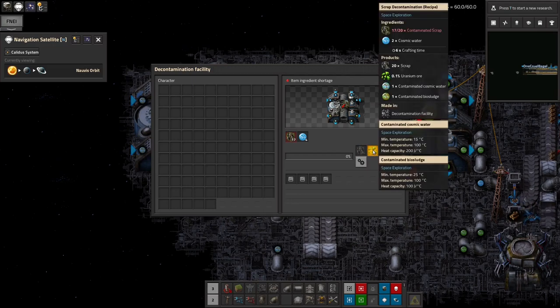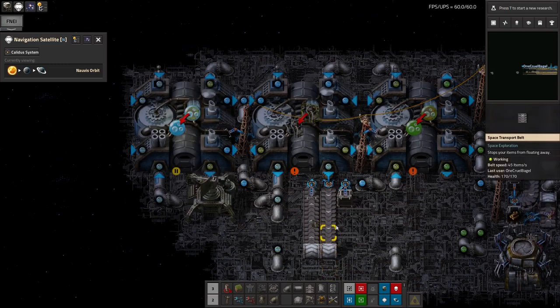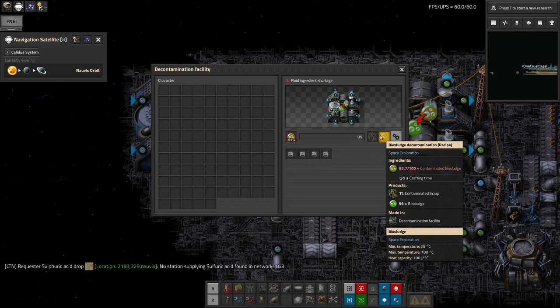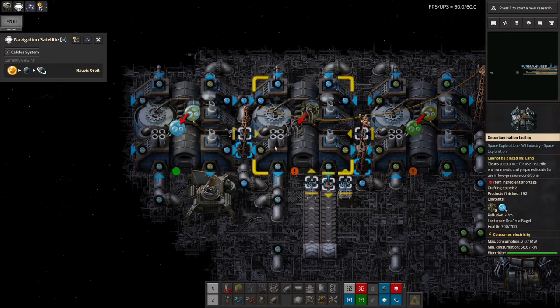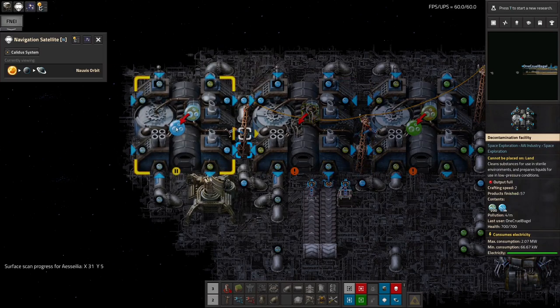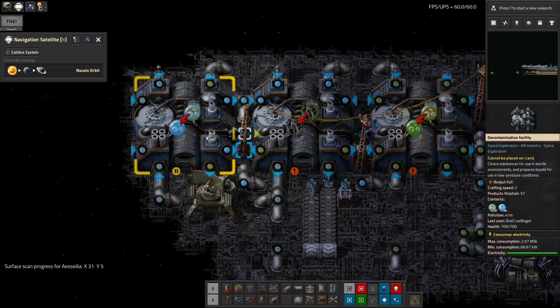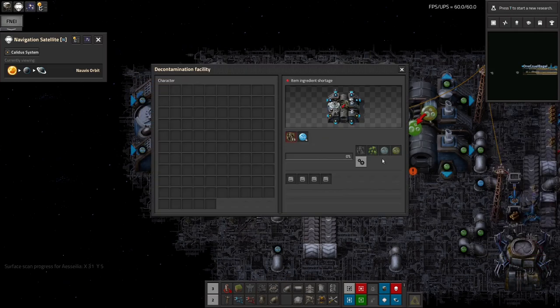The scrap and the uranium ore, if we ever get any of that, is being fed off down this belt. I'm happy to just shove the uranium ore in that chest for now, because there'll be such tiny amounts. Then here we have the contaminated bio sludge being cleaned, which turns into more contaminated scrap and bio sludge — but a very small amount. So that just gets passed back into this machine by this inserter, dropping by such a small amount each time that eventually it can carry on working. This one's doing the same with cosmic water — you wash the cosmic water, get out contaminated bio sludge, more cosmic water, and contaminated scrap. It all just feeds around in a circle, and as long as we don't end up with too much cosmic water it should continue working.